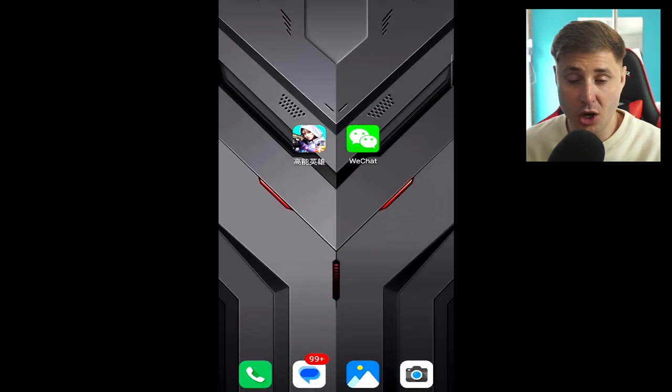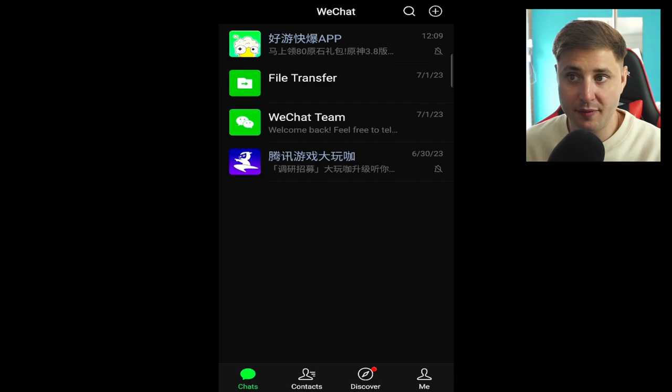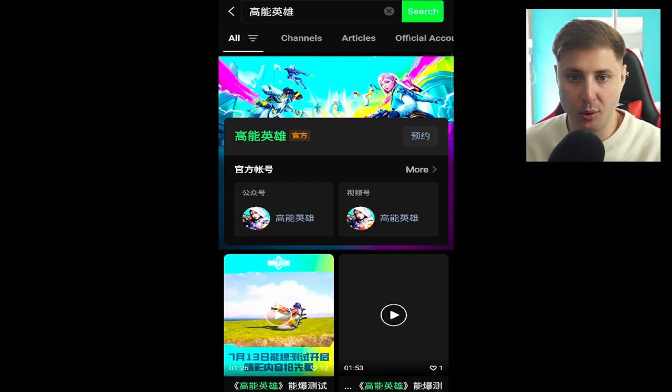To pre-register, you need to open up your WeChat account on your phone, type in the China name for High Energy Heroes and search for the app. I've also put the China name for the game in the description below so you can copy and paste it into the WeChat search bar, then click the app and pre-register.